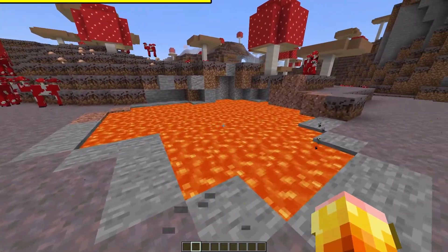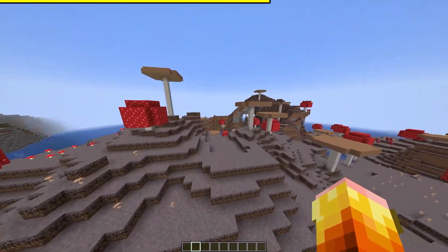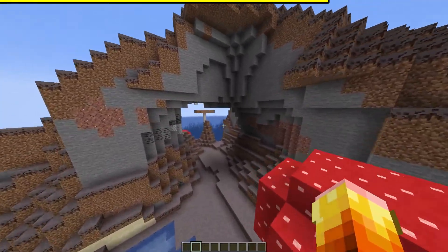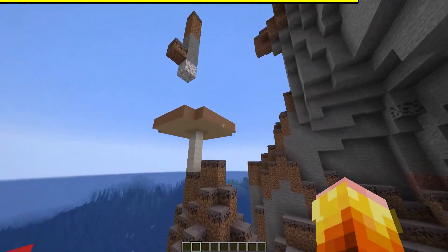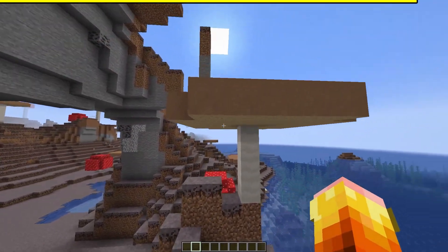Another thing that makes this spawn great is there's a lot of pool here as well. If you come along to the other side of the spawn, there's a nice little flat area by the water, and another archway — this one's especially cool. You've got this nice little singular tree here, it's awesome.